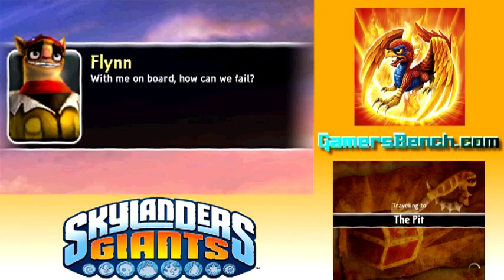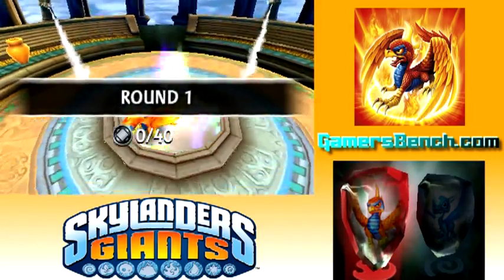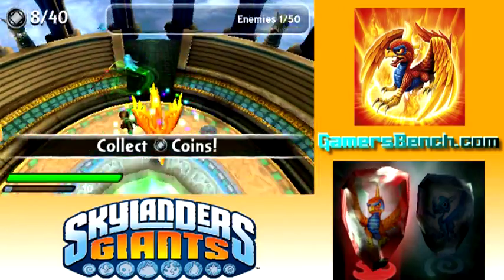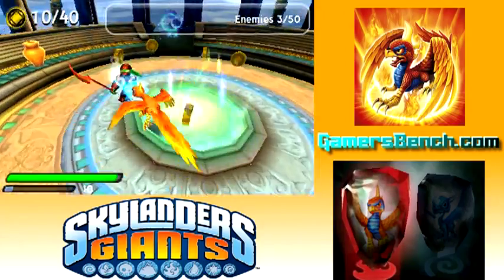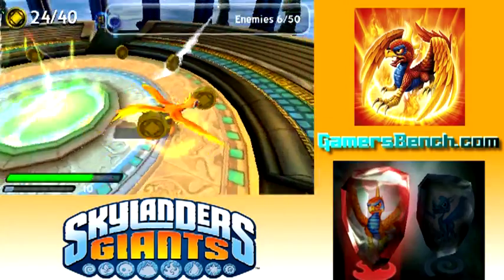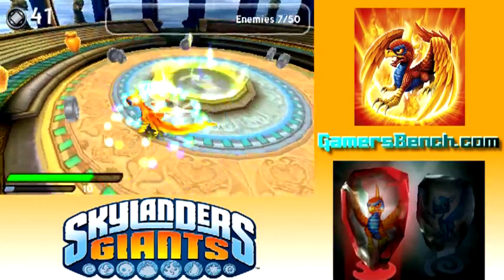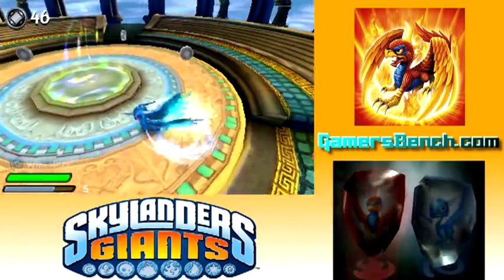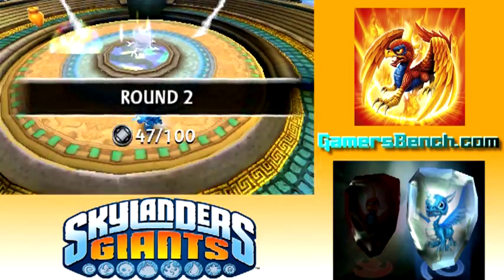This is the last level and I don't really have to do anything else after this. I might show off the hats at the end. I kept Whirlwind from the previous video too. I think having these two would be pretty good, because Sunburn's kind of a close range character, and then Whirlwind can shoot the rainbows and the tempest clouds. So that'll be really helpful.